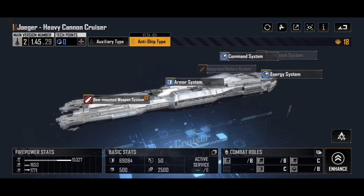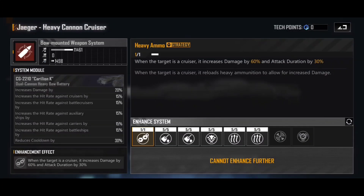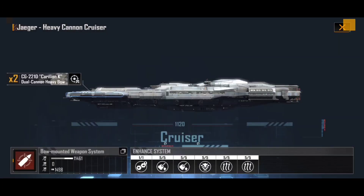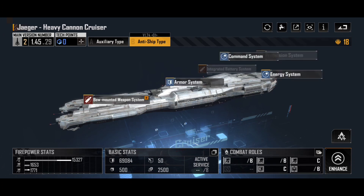The Jaeger would be an absolutely insanely good ship if only that target priority was changed. Maybe by the time you're watching this video NetEase has tweaked that priority so cruisers can be put higher up. Even if it was just part of the heavy ammo strategy that pushed up the chance of targeting a cruiser, or if there was another unlock branch that pushes cruisers further up on target priority, I would happily swap a barrel heatsink enhancement for that. I think it can be a really good ship — it's just very niche, and you are probably going to have better options by the time you unlock this particular variant. Bear that in mind when deciding if the anti-ship type heavy cannon cruiser should be included in your fleet.